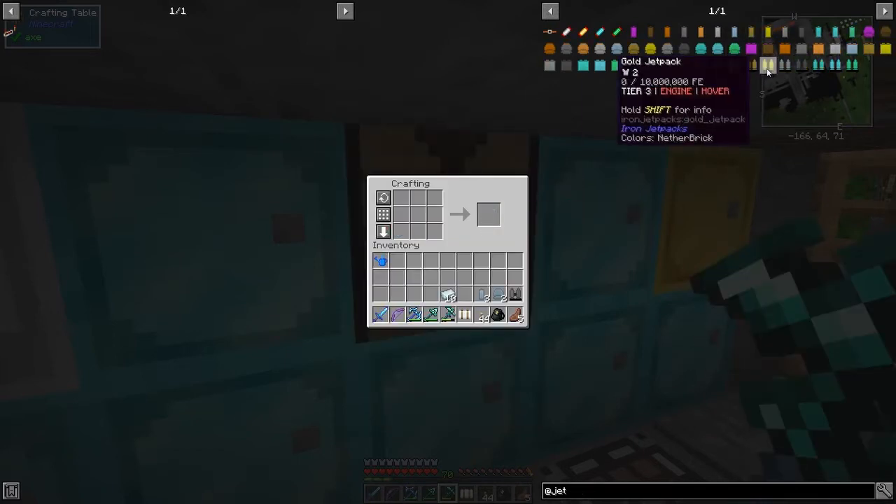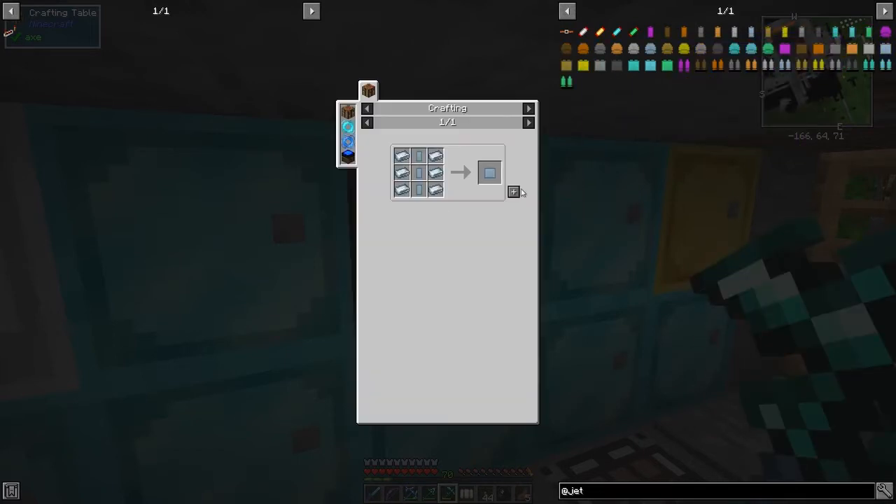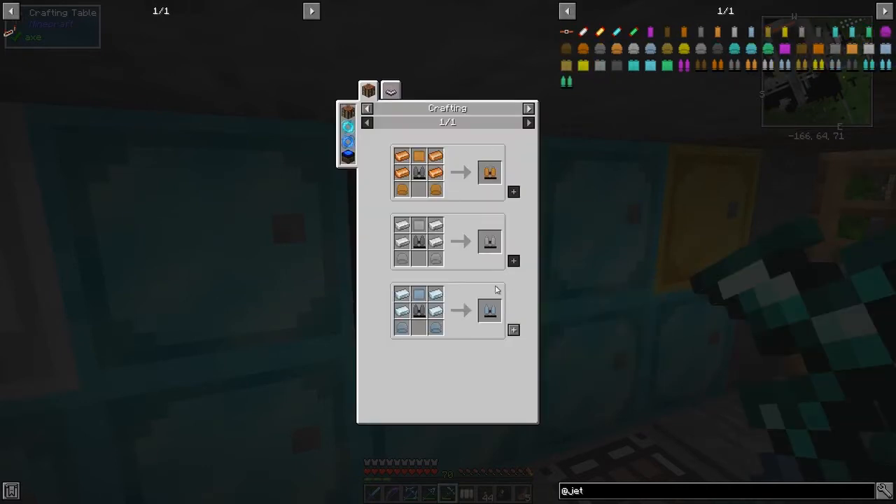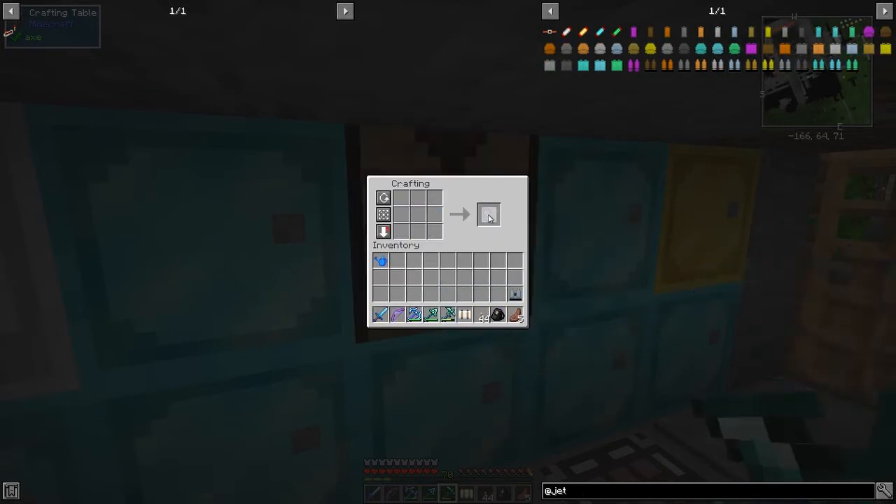We should have two silver thrusters and then a silver capacitor, and then we can look at the uses and make the silver jetpack up just like that.